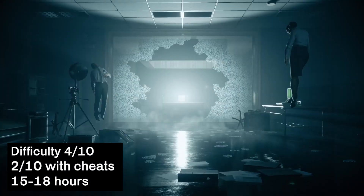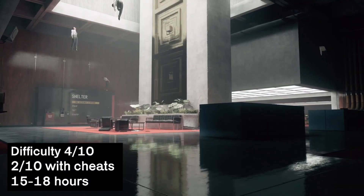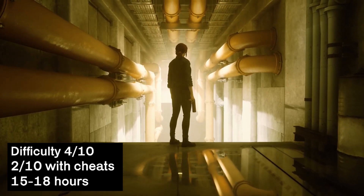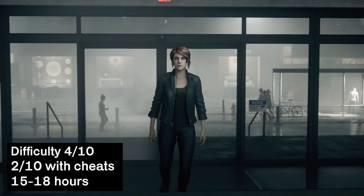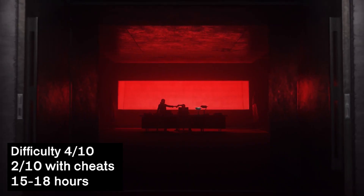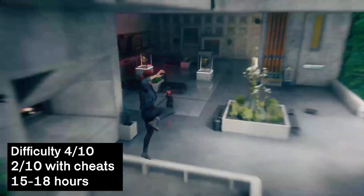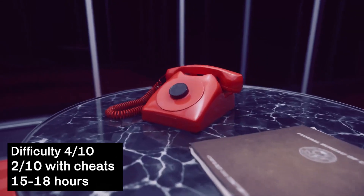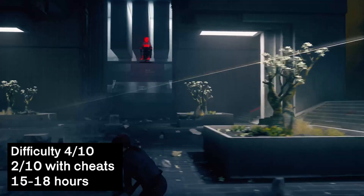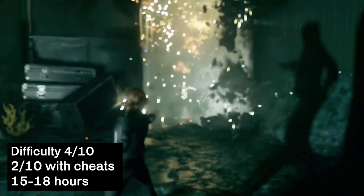Next up is Control, which is an action adventure game from 505 Games. Generally the game is a 4 out of 10 for difficulty, but an update has made it easier thanks to various cheats including enhanced aim assist, one hit kills, and immortality. So I would perhaps say 2 out of 10 with cheats. The completion time for this game is roughly 15 to 18 hours.